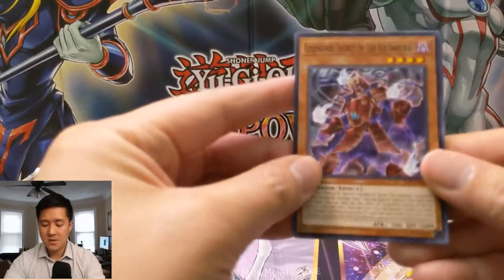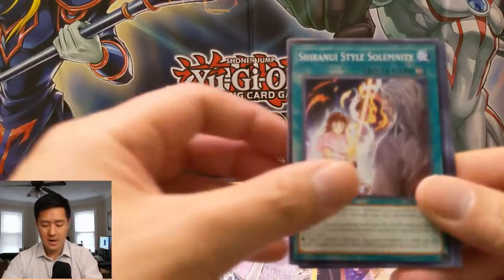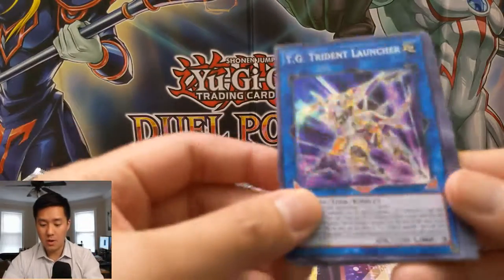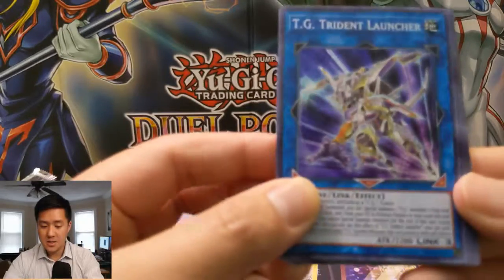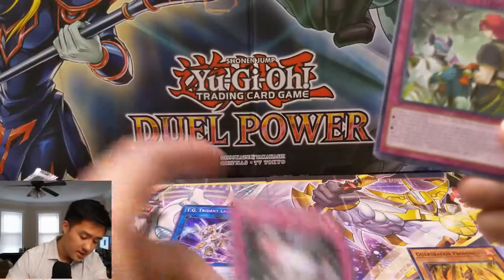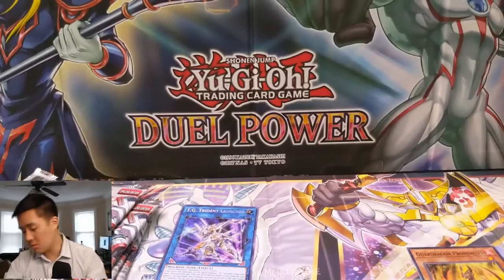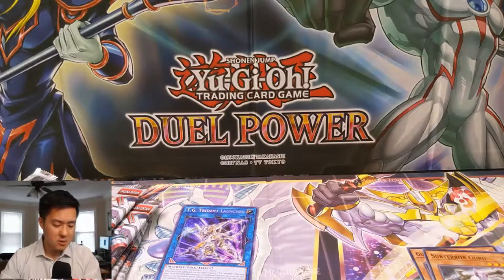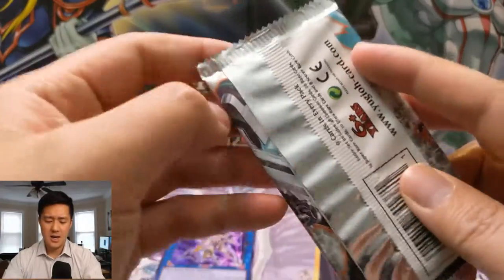If you guys are new to the channel be sure to hit that subscribe button. Oh — this is a new secret we haven't pulled yet: TG Trident Launcher! Pretty happy with that. Then the extra: Ceratops, Orca's Nightmare, and Subterra Guru. Even though it's not the secret we're looking for, just getting a secret at all from these special editions — happy with that.